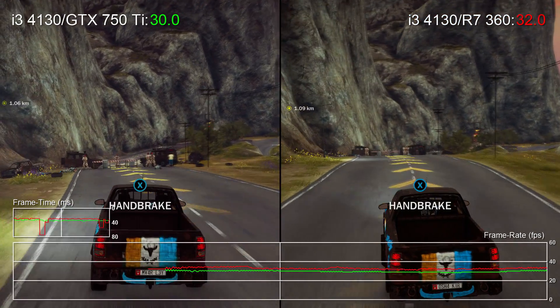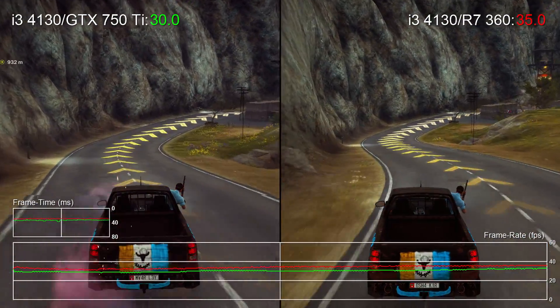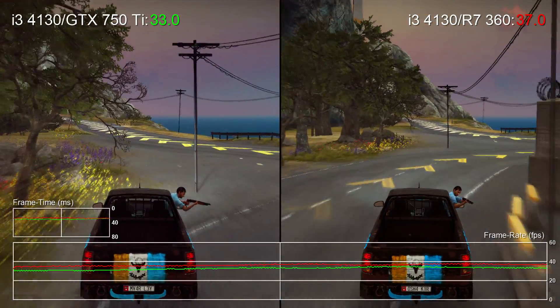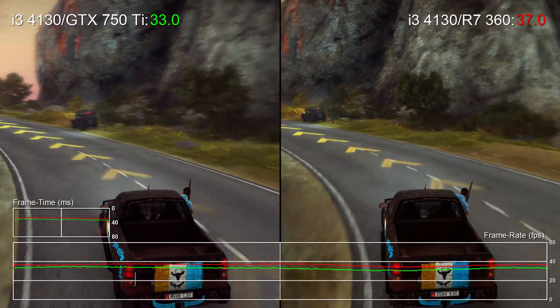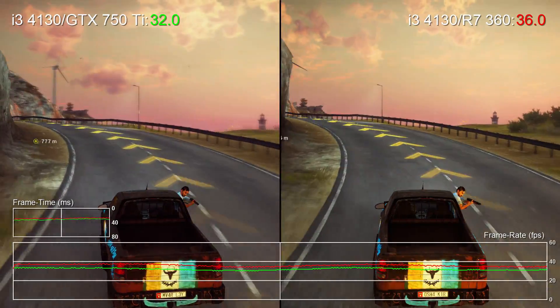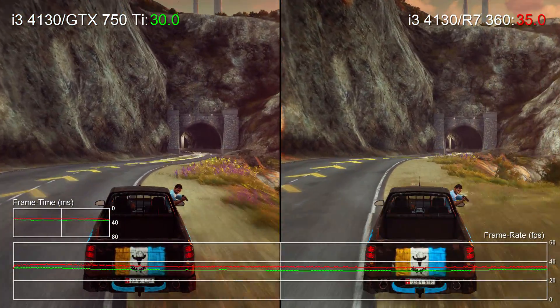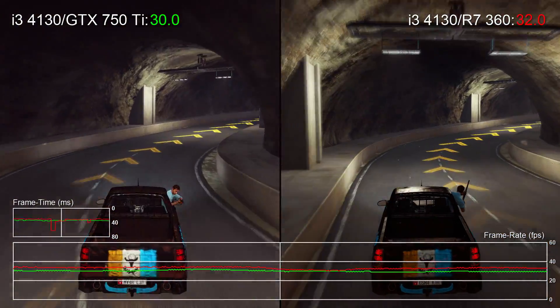Hey everyone, Richard from Digital Foundry here checking out budget GPU performance for Just Cause 3. We've already given you a preview of our tests where we stacked up our in-house budget PC against the consoles and achieved pretty good results overall with improved visual quality. A decent turnout for the GTX 750 Ti, but the question is: how does AMD's R7 360 stack up, and what about the R7 370 and the GTX 950?